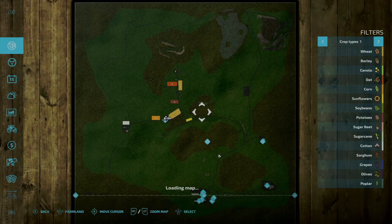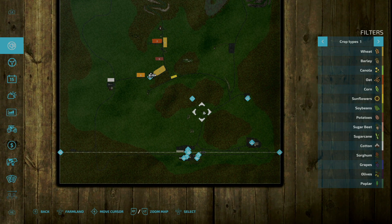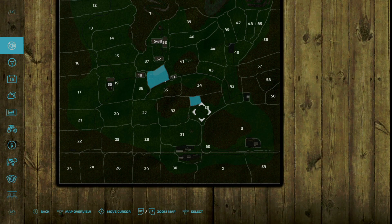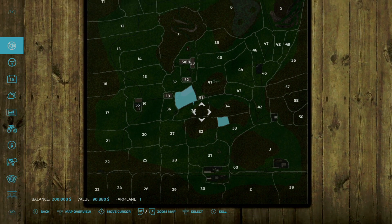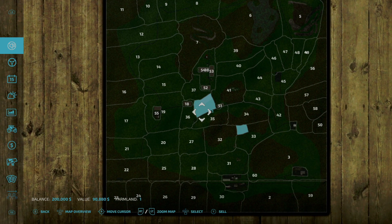If we take a look at the map, this is what it looks like. We start out here on the southern portion of the map, just kind of out in the middle of nowhere. We start out by owning farmland number one, which is broken up in two sections: this little area down here where your main house is located, and then where the remainder of your sheep farm is located.